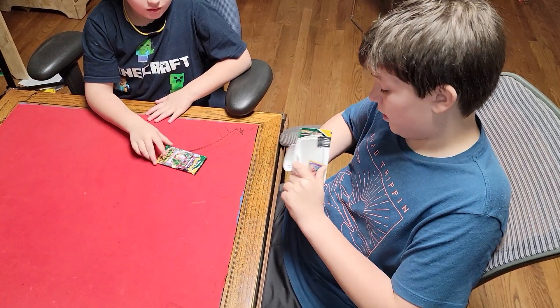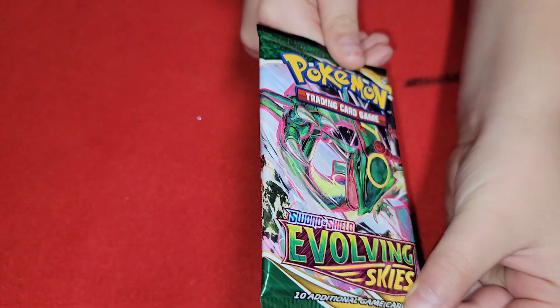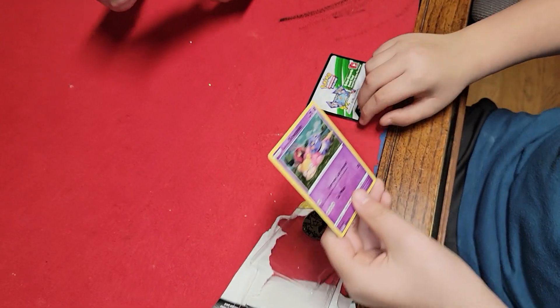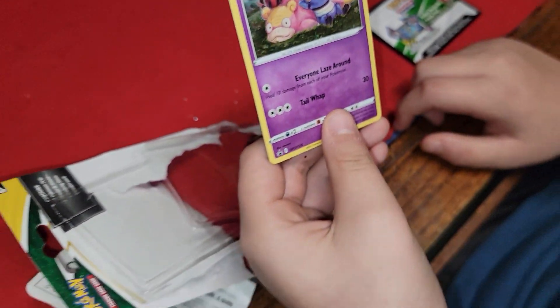Our gimme card is full. Look at that pack — that's crazy, this looks so cool. Our gimme card is a Glaring Slowpoke. It appears it has a couple other Pokémon, yeah, he's got some friends there.